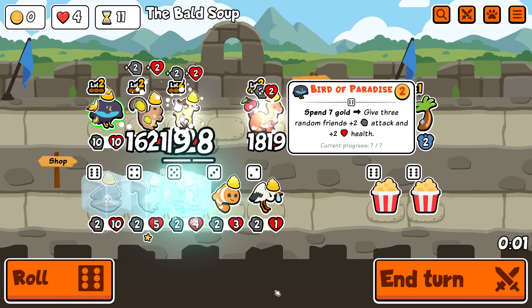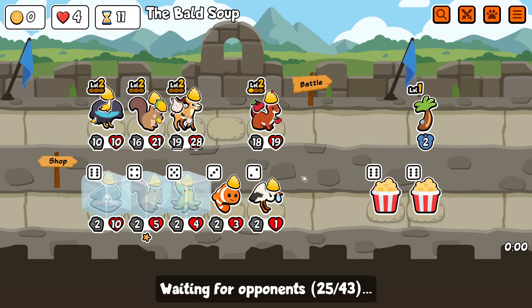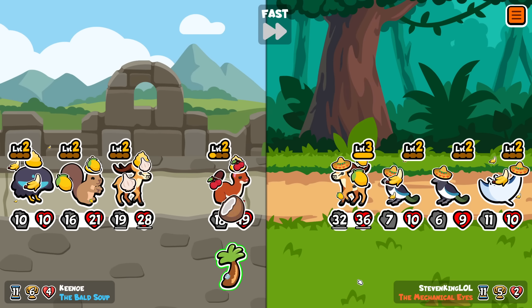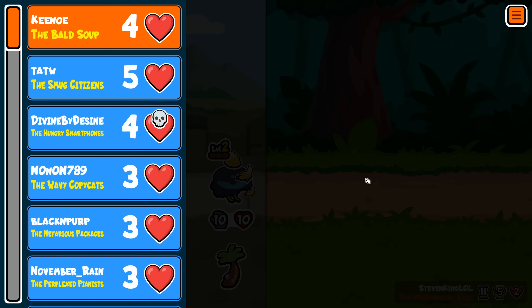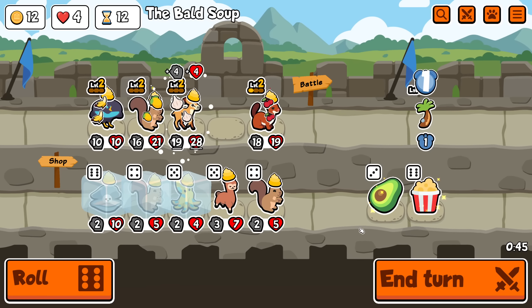All right. Should have changed the positioning there, swapped those two around, but that's fine. Still a good team. It would be nice to have more combat abilities, but I don't know if there are many. Yeah, there aren't many combat abilities out of the gold pets. That's avocado — I'm taking it.